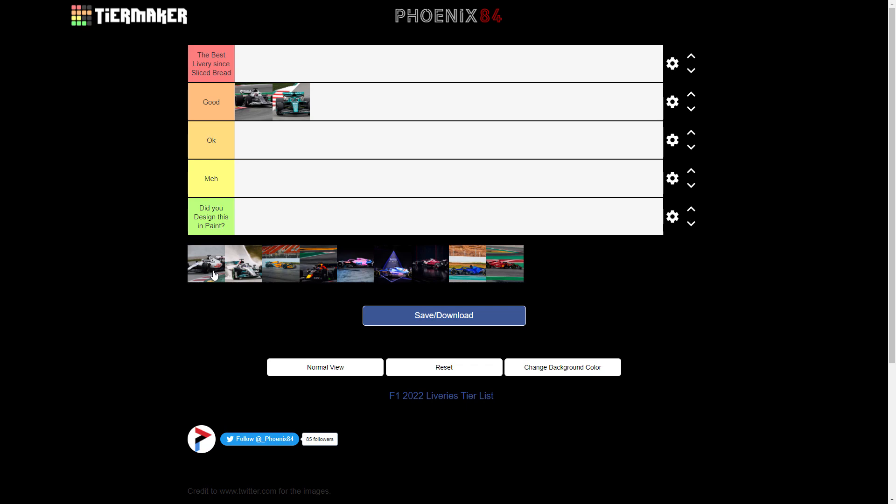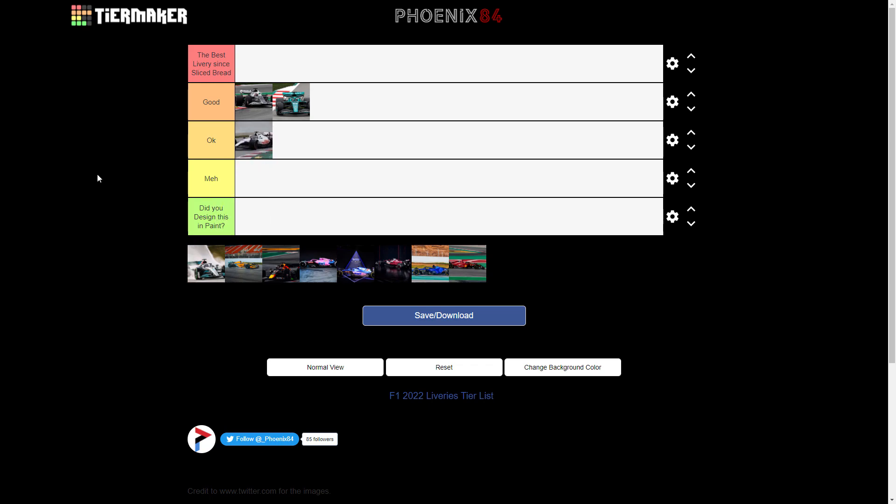Next is Haas, and you might be able to see on your screen — it's the plain white livery. For some bizarre reason I can't remember why I had Haas where I did in last year's tier list. Obviously there's a lot going on with Ukraine at the moment, hopefully we can get peace out of that as quickly as possible. Even before, with the Uralkali livery, it looked bland anyway. You could argue they've done a better job by removing it — they removed the Uralkali Russian flag overnight. So the answer to 'did you design this in paint' — on this livery, the answer is yes.